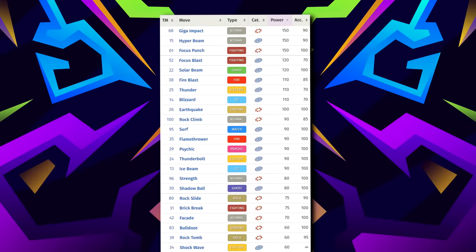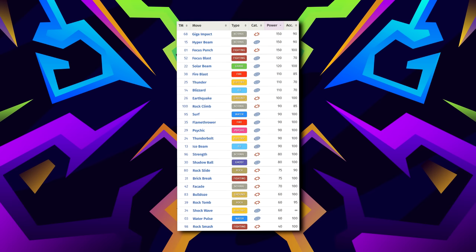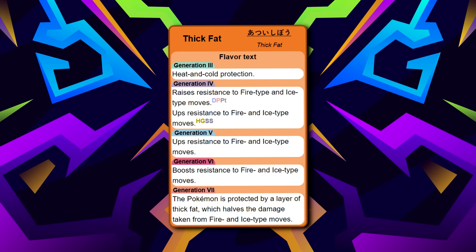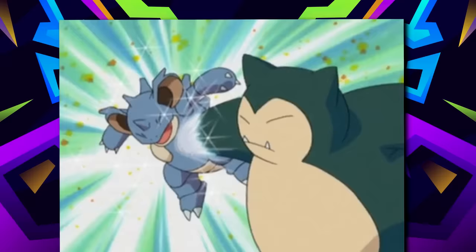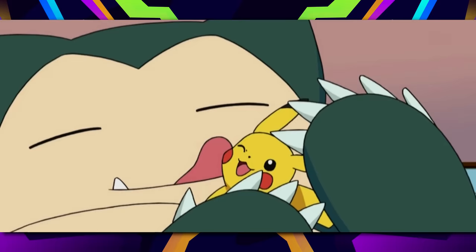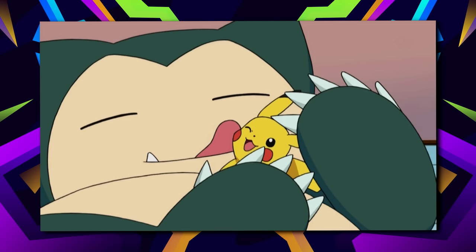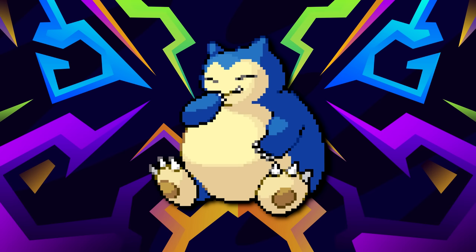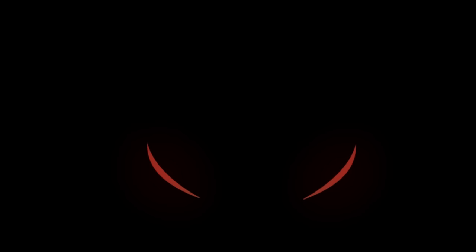For a Pokémon that has so much bulk, having a weakness to only a single type definitely helps, since this typically means you'll maybe struggle with one or two bosses during your journey. When you combine that with the amazing coverage Snorlax gets by virtue of being a Normal type, and the setup options it learns like Amnesia, it's no wonder Snorlax can be useful on your journey. It also has multiple useful abilities such as Gluttony, Thick Fat, and Immunity. The main reason Snorlax is here is due to how well it can fit on any team if you're lacking power or bulk.